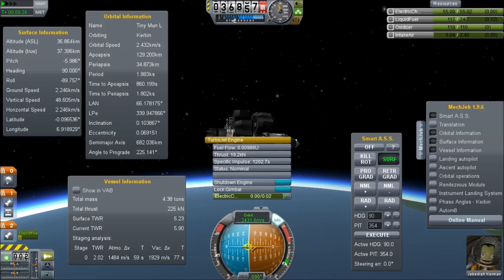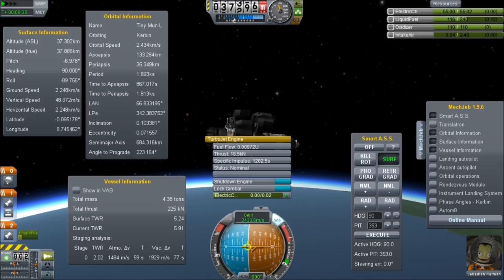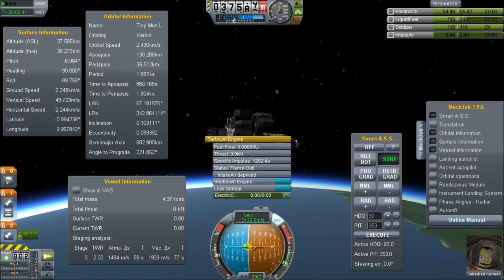We're rising at almost 50 meters per second. Our semi-major axis is 80 kilometres — we are at orbital speeds and actually having to point downwards a little because the natural velocity is bringing us higher and higher. This is almost 10 minutes into the flight.